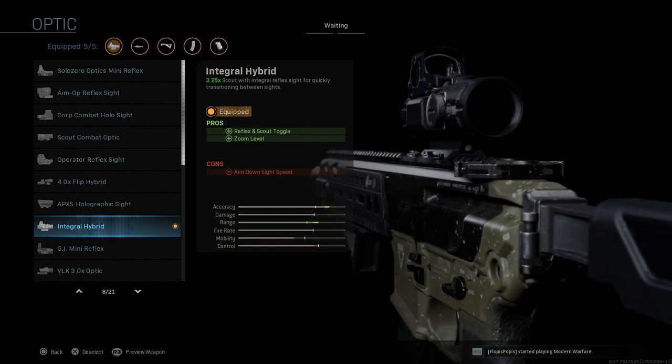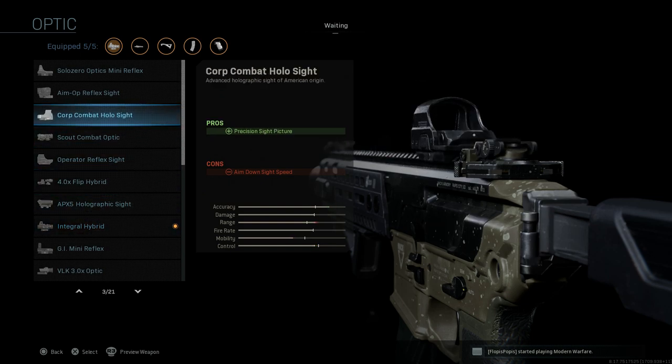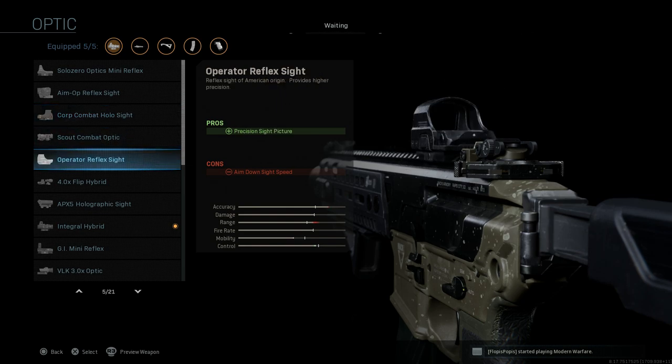We're skipping the laser. For the optic, I use the Leupold Hammer Sight a lot — that's a 3.25 zoom with a top-mounted red dot sight. I like this one because I can engage at medium-long range as well as close CQC situations with the red dot mounted on top. The pros include reflex and scout toggle ability. The cons are ADS speed, which you'll see for all of these. The integral hybrids are the only ones that have the reflex toggle option.